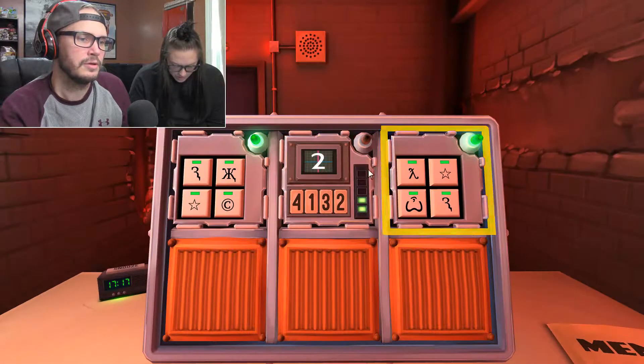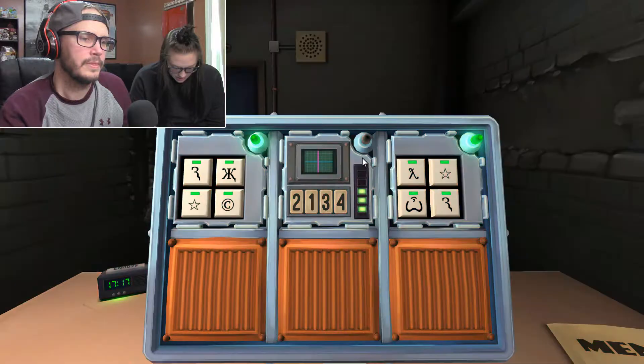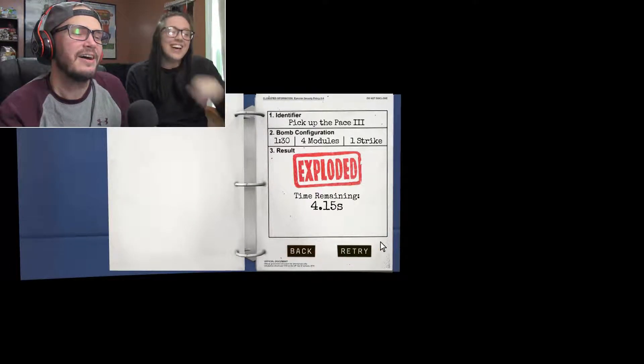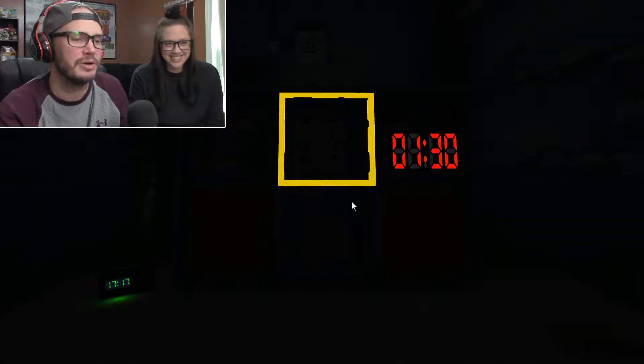Four. Press the button in the same position as you pressed in stage two, which was the second position — they've all been in the second position so far. Three. Press the button with the same label you pressed in stage four, which was the last one you just did — what was it? I forget. I think it was a two. You didn't say it out loud. I wasn't paying attention. God damn it. Last fucking thing.